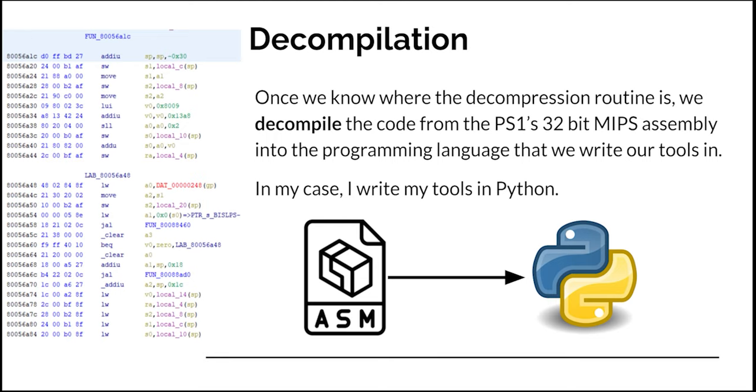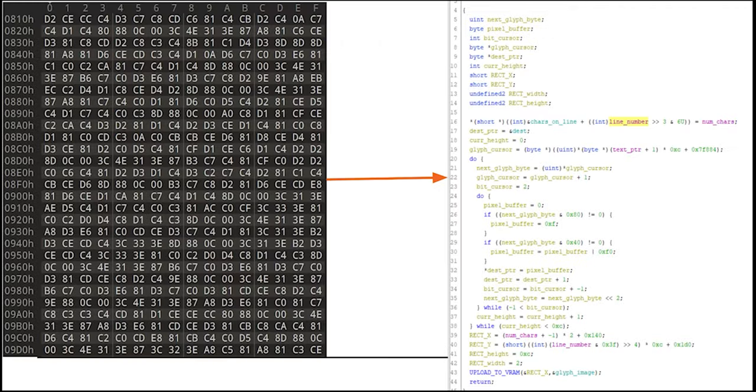What we're going to find when we start to decompile the game is 32-bit MIPS assembly code — machine-level assembly language that the game is actually executing. We're going to have to turn that assembly code into a higher-level language, for example Python, in order to use the decompression algorithm to decompress the files. Essentially, decompilation is the process of turning the raw data into code that we can easily understand and work with.